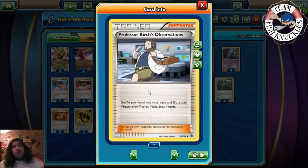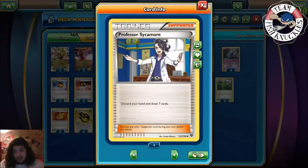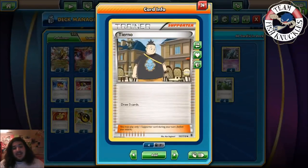We play four Professor Birch's Observations — shuffle your hand into your deck, flip a coin: heads draw seven, tails draw four. You could play Shauna for a guaranteed five, but if you flip heads the reward is better. You're averaging 5.5 cards instead of five if it's 50/50, so it's pretty good. If you flip tails you draw one less, but if you flip heads you draw two more. I really don't like Shauna — if it drew six like Professor Oak I'd play it, but five is just too low.